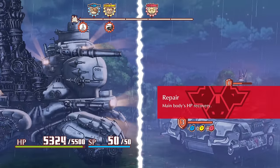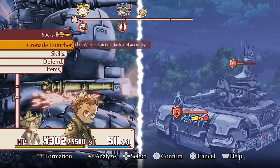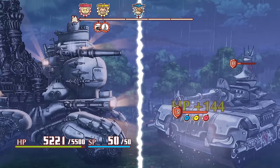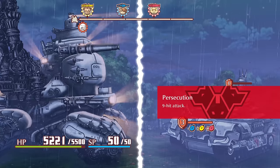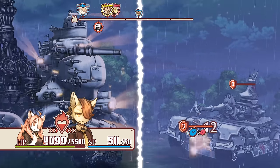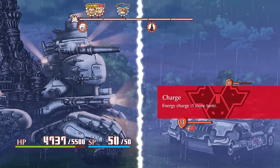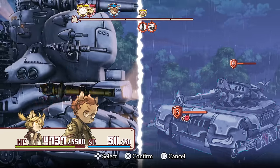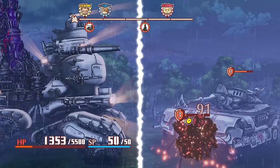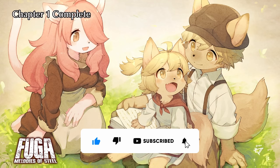I'm pretty proud of how this went. We've memorised his attack rotations and defend accordingly, getting that perfect balance of offence and defence. We obviously take the turret out first to prevent it from healing the main body, but we do suffer a persecution in the process. We just have to keep our eyes glued to the turn order bar at the top of the screen while repeatedly denting his paintwork. It took a whopping seven and a half minutes, but Socks finally lands the killing blow. Job done — that's one chapter in the bag.